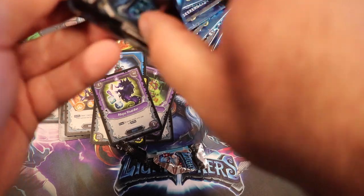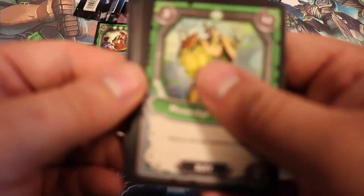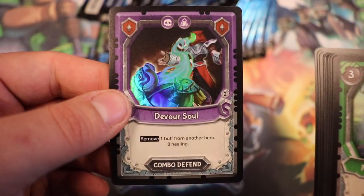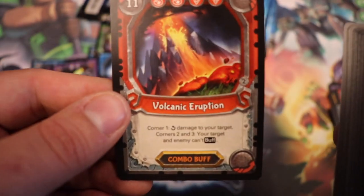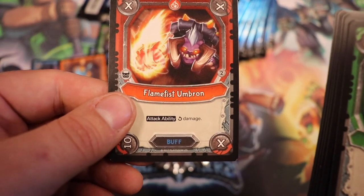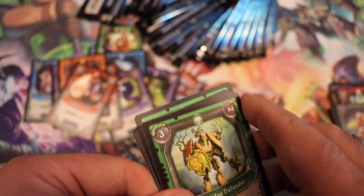As Rob would say, I have the worst luck opening packs on camera just based on how I open them. That's a really cool foil — Devour Soul. Volcanic Eruption, Tyrax Historian, Flame Fist Umbron, and then the rest are commons.